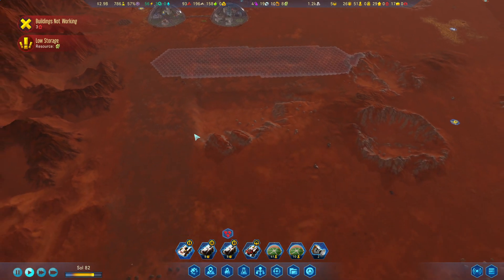So for water, under life support we do still have two evaporators but the base production is one — you can up it to one and a half, which is okay but it's gonna be expensive.